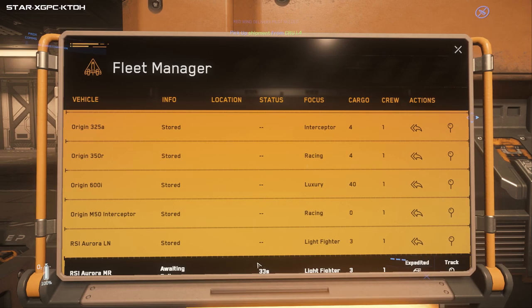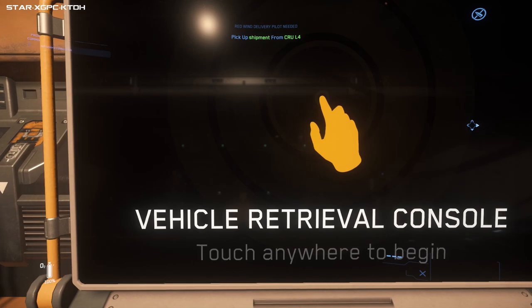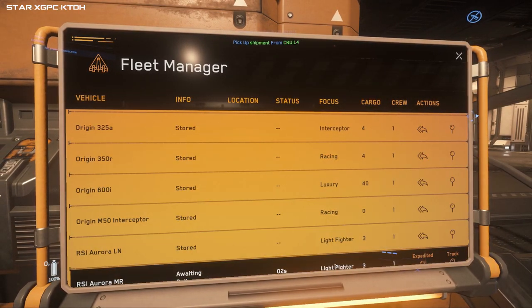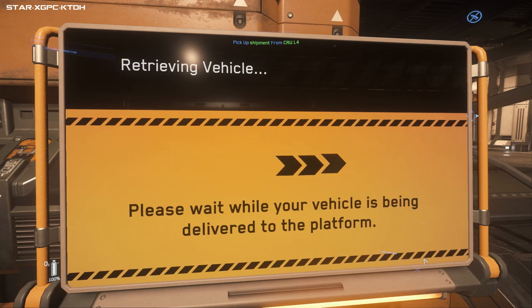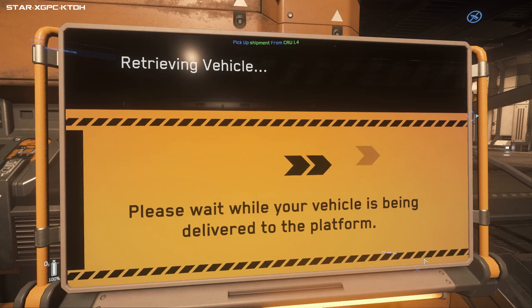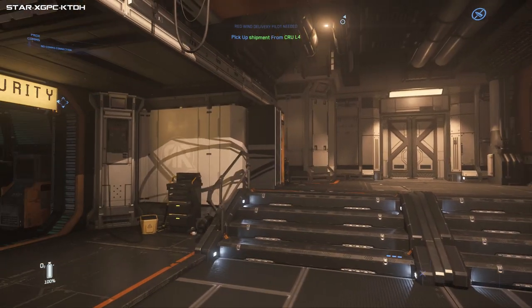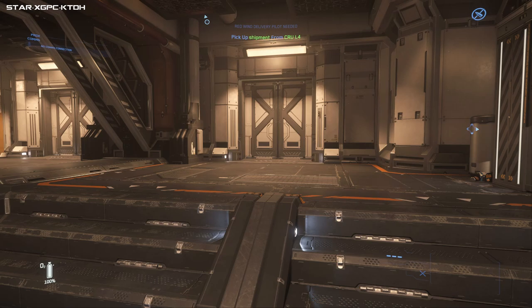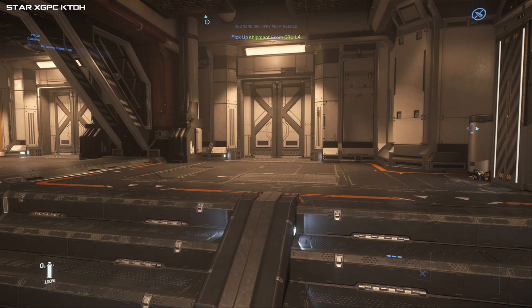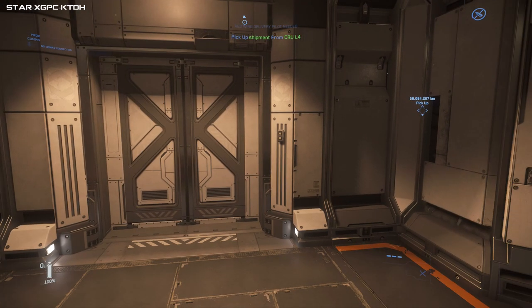It tells you how long you've got to wait for your ship. Terminals are buggy at the moment - my ship might disappear. If that's the case - it tends to be worse the more ships you've got - go back into another terminal and it's there. Also be aware: if your friend gives you a lift to a distant space station and your ship was spawned elsewhere, you'll have to wait the full claim time because your ship is physically stored there, not at the new station.